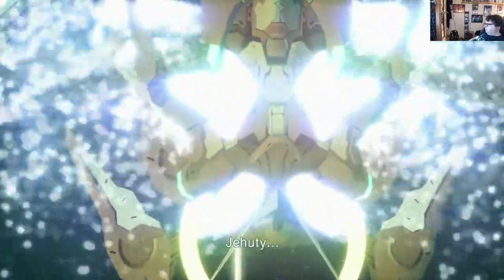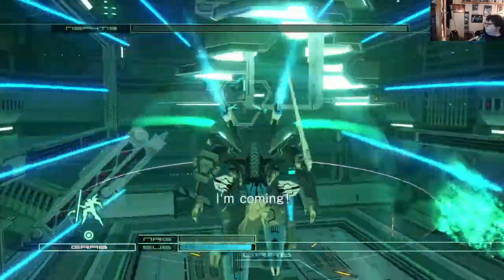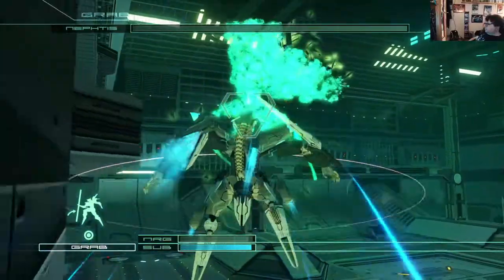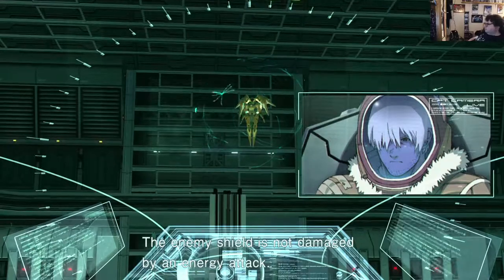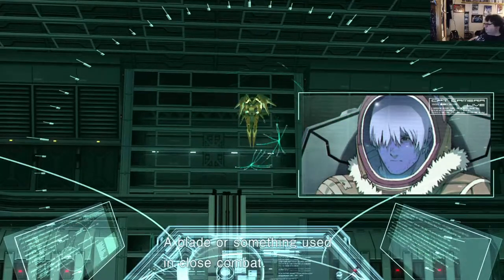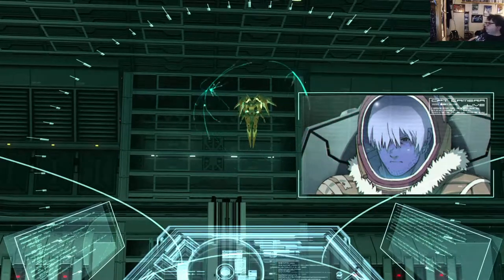What? What? I'm coming! What's wrong? The enemy shield is not damaged by an energy attack. You will need to make a physical attack. A physical attack? A blade, or something used in close combat. But it seems the blades can't reach it. Look for something useful to attack.